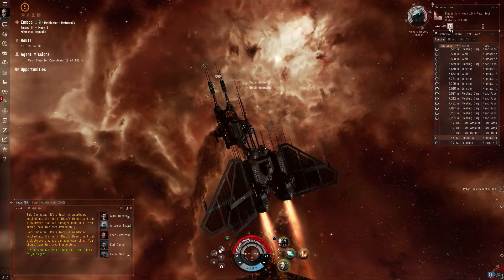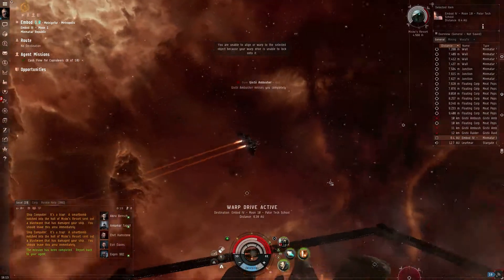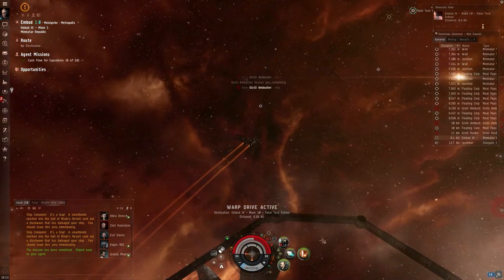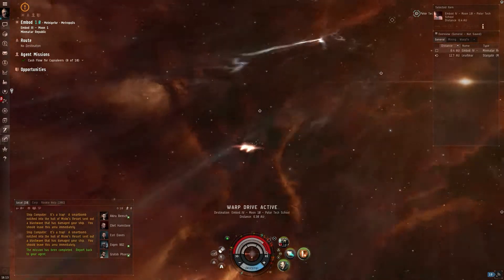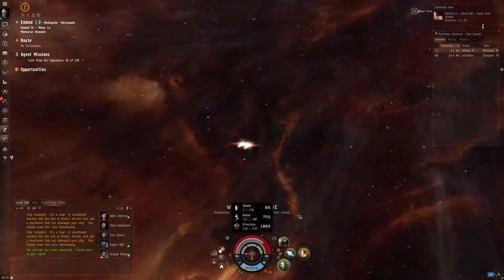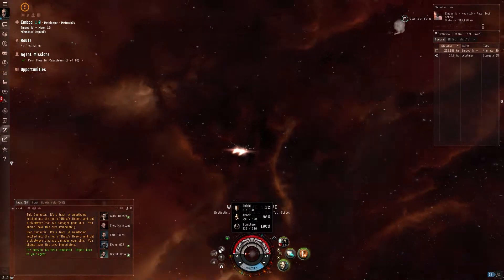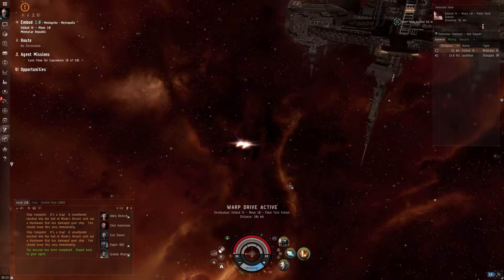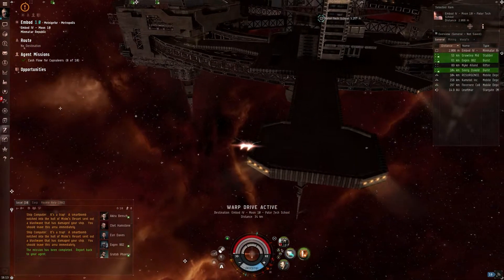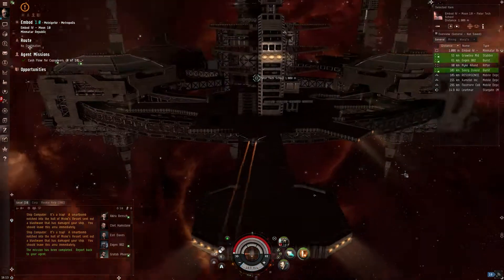It's pirates here. I need to dock up. Come on little ship. Switch all the modules on. There you go — there's the armor repper in action. And there were some audio cues as well, for when your different tanks — your shield and armor — drop below a certain percentage.